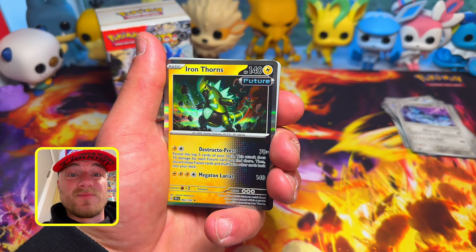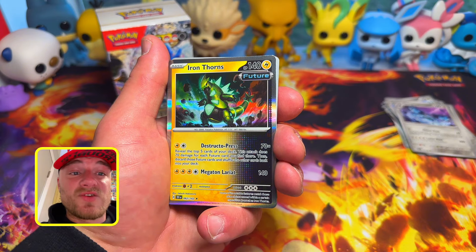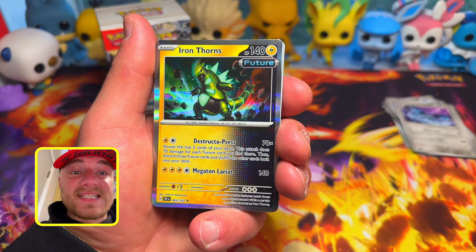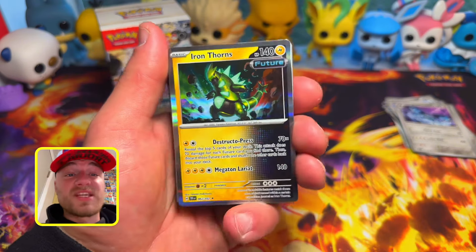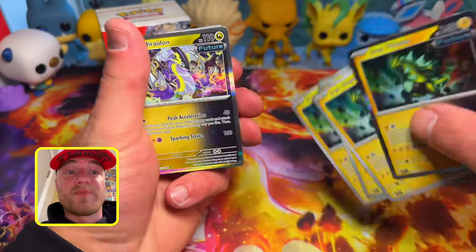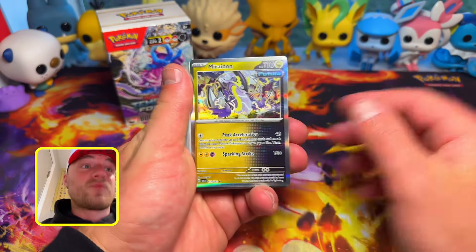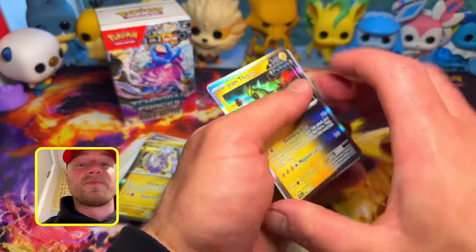I actually substituted three Iron Thorns out because I don't care for it. First, its Megaton Lariat takes three Lightning and one colorless for 140, which I don't like. Its first attack, Destructo Press, reveals the top five cards of your deck and does 70 damage for each Future card found there, then discards those Future cards. At a pre-release you only use 40 cards, so this attack won't help you — there aren't many Futures in the deck unless you pull all the Iron Thorns, so I substituted them out.